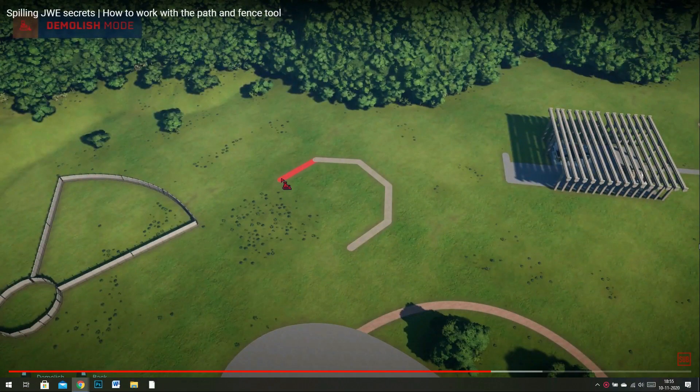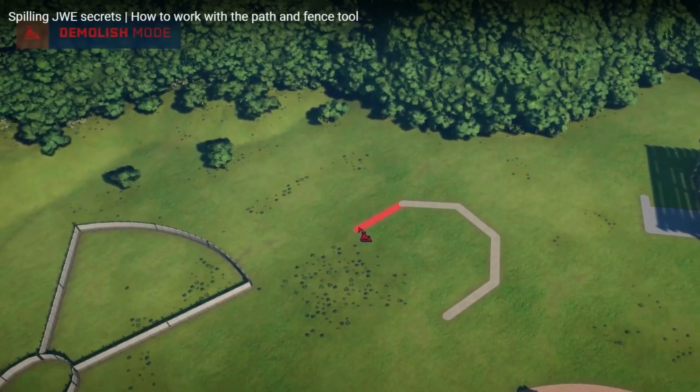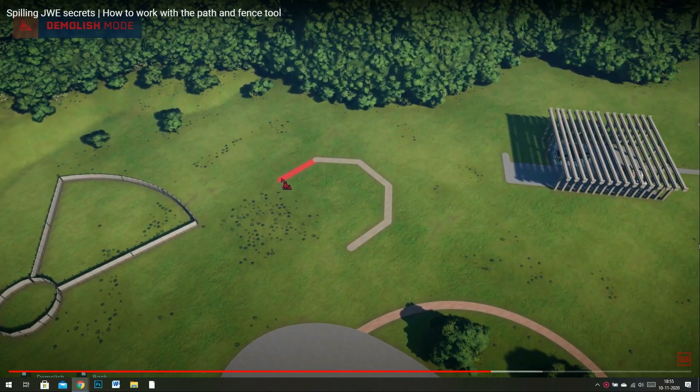Okay folks, here we go — old video: 'Spilling Jurassic World Evolution Secrets: How to work with the path and fence tool.' Let's just listen and look at this. As a tutorial goes, it's still decent — it still holds up. The techniques didn't change. But this is going to be interesting.